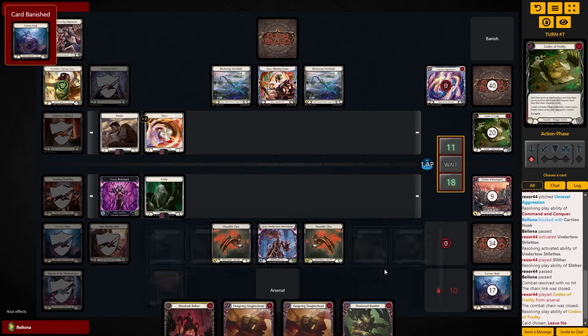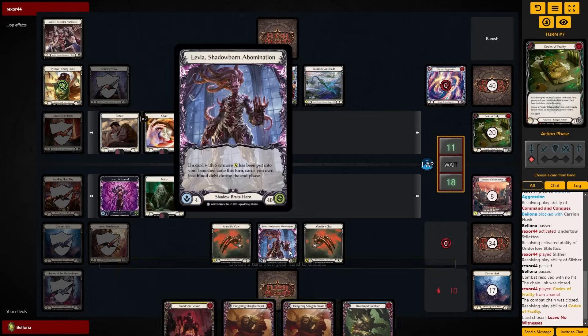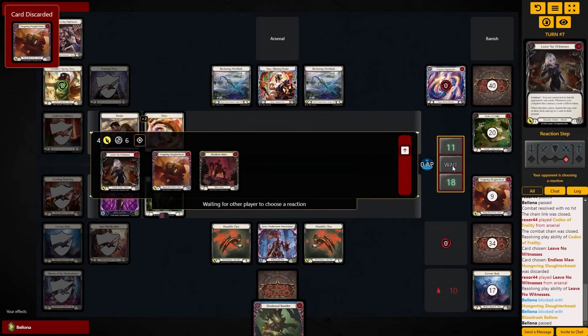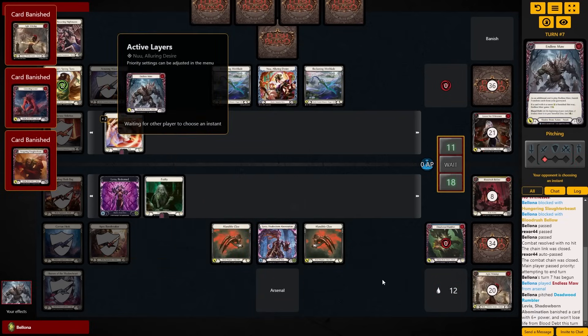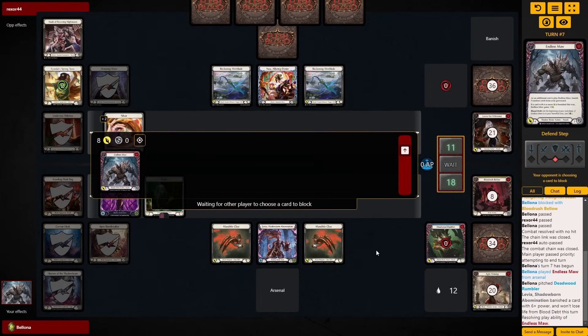I don't think the New really has done anything wrong — we made a couple good decisions around the Mask of Recurring Nightmares for sure, and we made a hedge block that was also pretty strong. New is abusing the fact that we used our armor early, and now blocking Leave No Witnesses actually takes two cards, which just makes Codex of Frailty look ridiculous. Codex of Frailty there just destroyed my Blood Rush turn — it turned my Blood Rush turn into an Endless Maw for eight. And that is still a two-card eight. I'm actually not running Swing Big in the list, so we'll talk more about that when I put the full deck tech out.